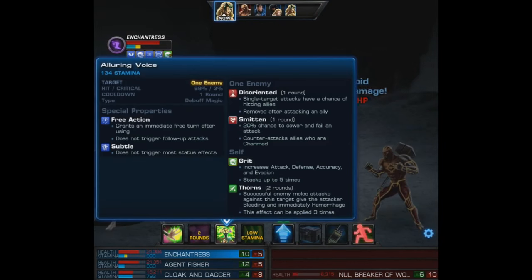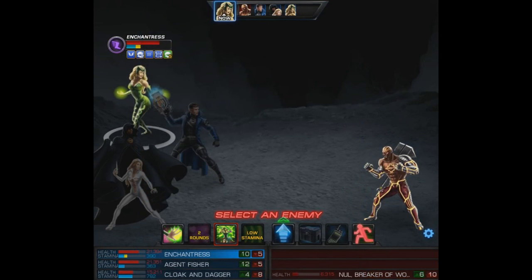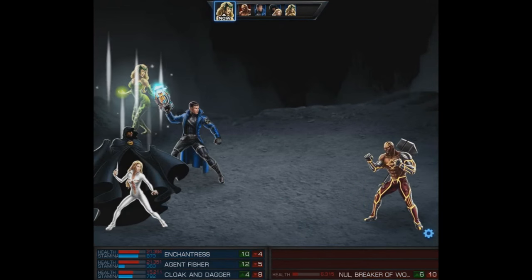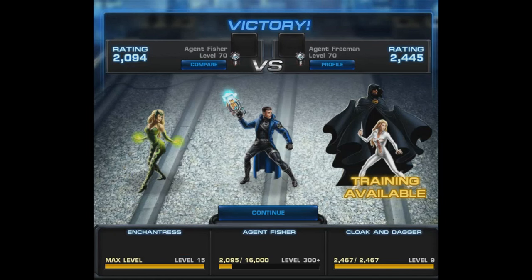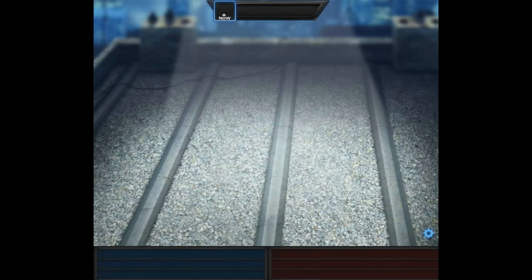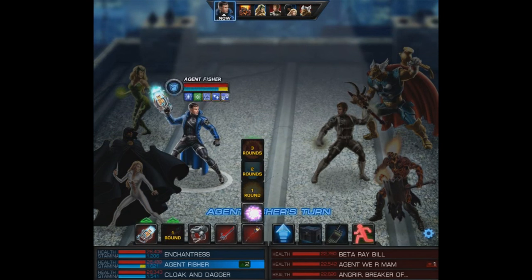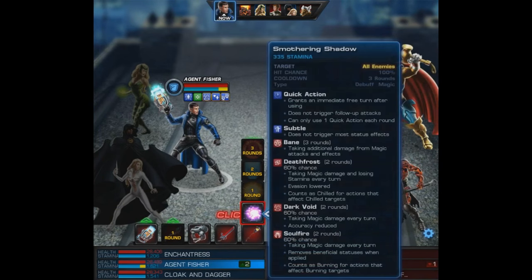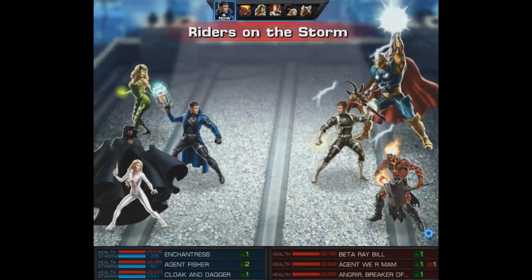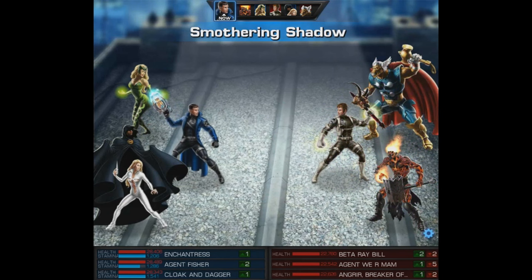Unfortunately we can't use Emerald Wave because of low stamina, and Null is going to die to DoTs so we'll just pass and let him go down. There we go — we took down a Blade/Spitfire team and an Angerer/Null team. Let's try to get one more tough battle. It's going to be a Beta Ray Bill and Angerer team — pretty interesting, both quite good characters so it may be tough. My agent is going to begin and we'll use the Smothering Shadow.